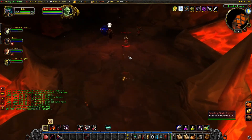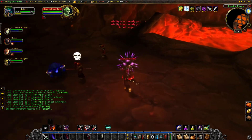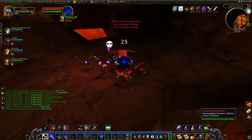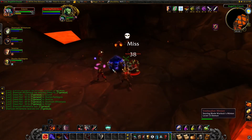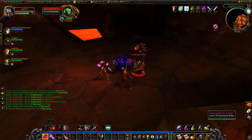The last notable pull in Ragefire are the groups of three orcs, one being a warlock with a voidwalker. It's not a bad idea to Sap one and get aggro on the melee enemies to utilize your avoidance. While the group takes out the caster, it can be beneficial to break your Sap early to get some aggro on that target before it has a chance to wake up and run off to the healer.